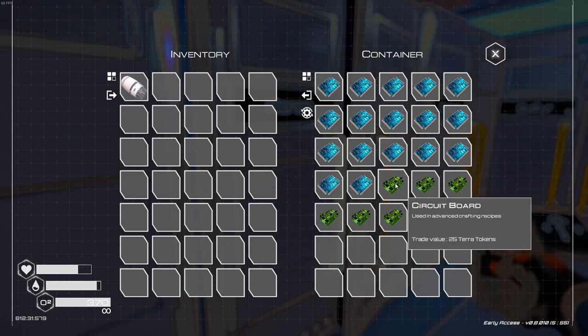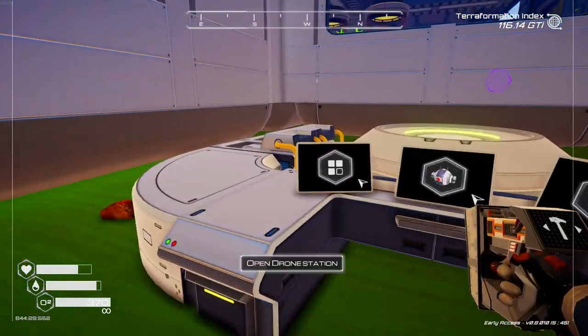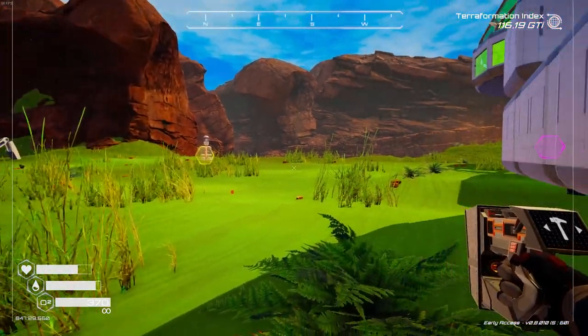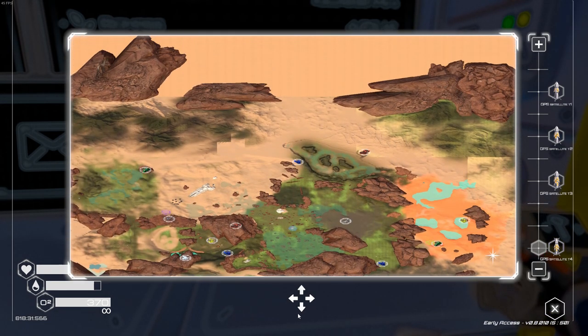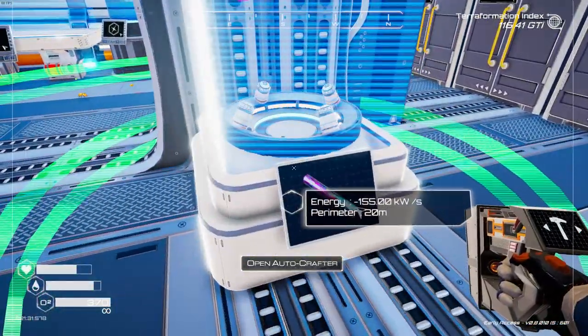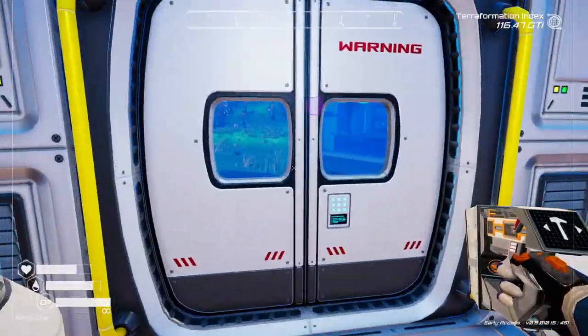We got a bunch of circuit boards and a rocket engine, so let's make another drone to expedite the process. What I'm thinking about doing is having enough drones to go back and forth for super alloy, and then also setting up at my uranium cave - which is right up here on the map - a tier three extractor that gets only uranium ore. Then I'd set up another auto crafter to make uranium rods and have those sent over to the rocket as well.